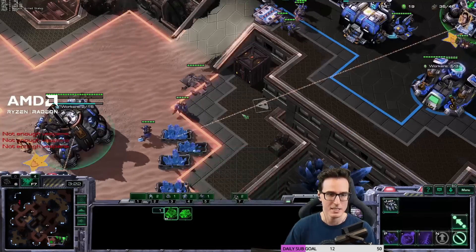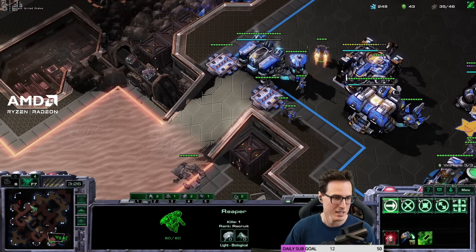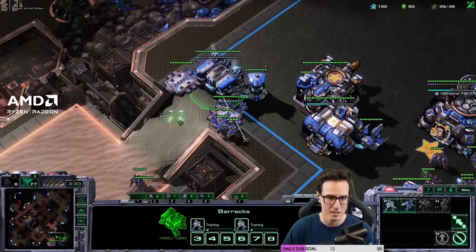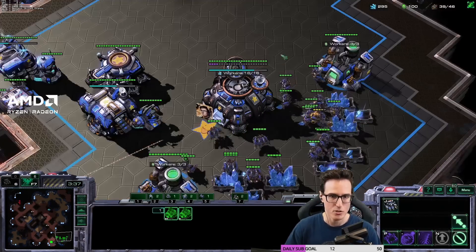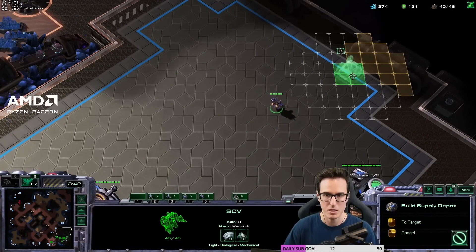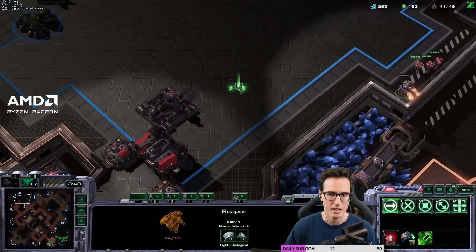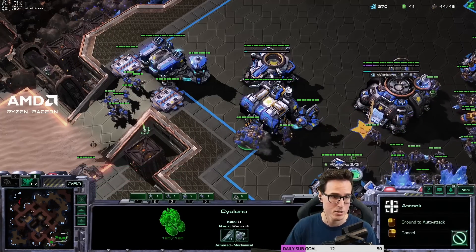I actually had one guy not mining on the gas geyser — should have noticed that earlier. Now I'm going to send the Reaper in to scout the production and hopefully damage the mineral line. The reason I'm doing that now is I've got a good pack of Marines out and a Cyclone about to pop, so I don't feel very stressed about my situation. Using my rally point to send units up here. Building depots on the edges so I can see any incoming harassment nice and early. Looks like he's just got Marines and Tanks — pretty standard stuff.